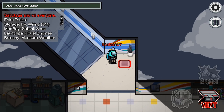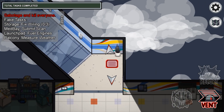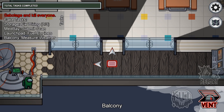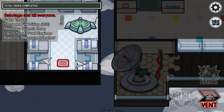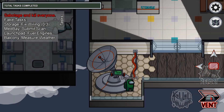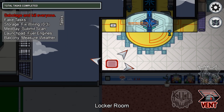This cafeteria vent is connected to two other vents: the admin vent, and a second vent located in the balcony right here on the map. The balcony vent is connected to two other vents — the one just covered north of the cafeteria, and a second one located in the medbay, which we covered earlier. Finally, the medbay vent is connected to two other vents: the balcony vent, and the locker room vent.